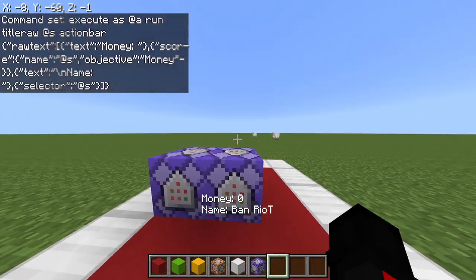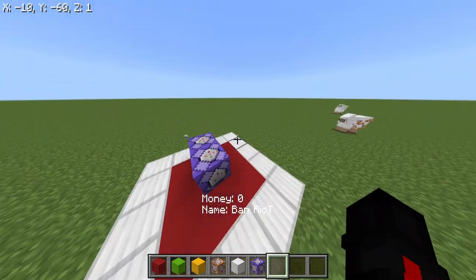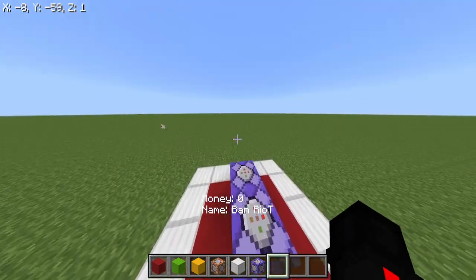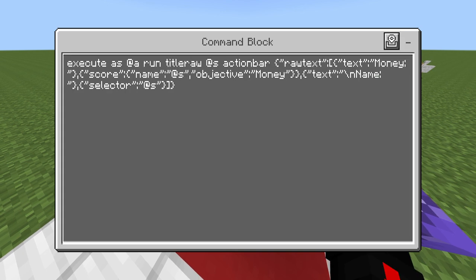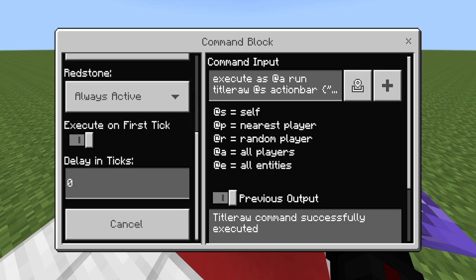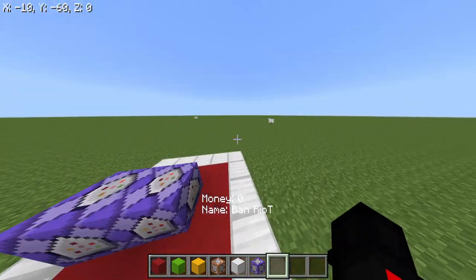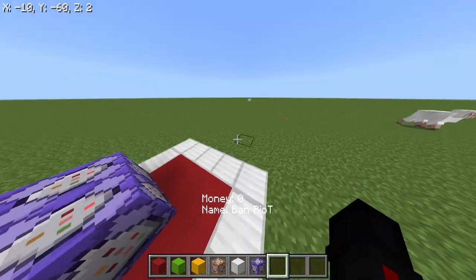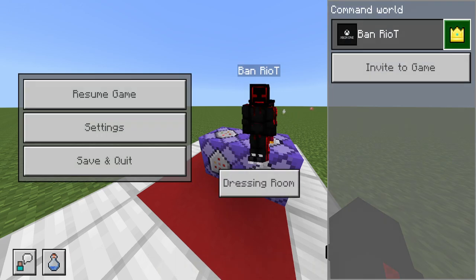As you can see, it now says "BanRiot" and the name is dynamic. So if a player were to join my world, it would say "money" and then their name — like "JohnDoe64" — instead of mine, because it's executing at each player. Pause the video if you need to write it down or put it in a notepad. Anyway, I'm hopefully going to come back to YouTube — I've been working on a big project. If you liked this tutorial and learned something, leave a like. It tells me you guys want more tutorials. That's about all I have for today. Peace.